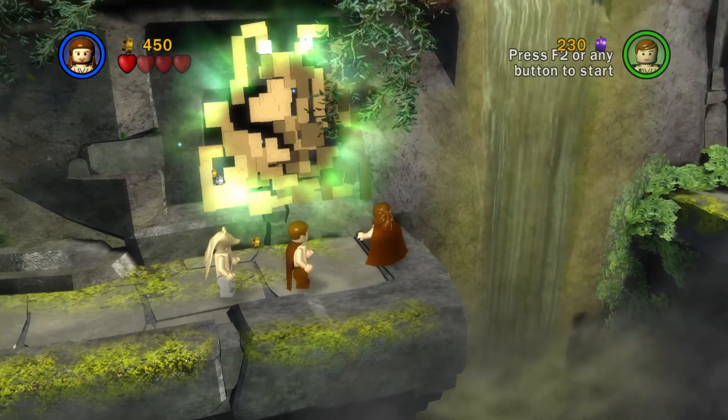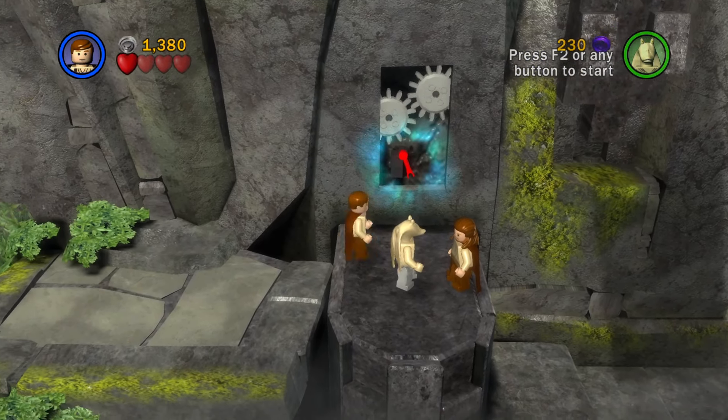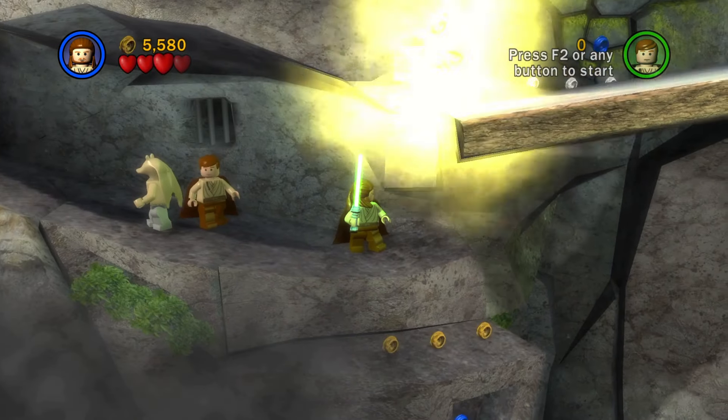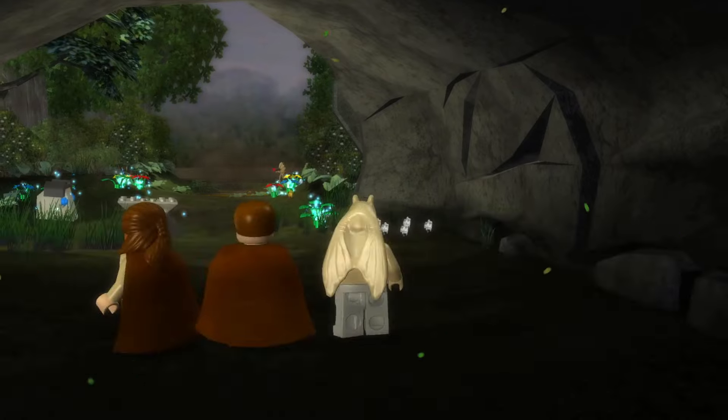The rest of this level is just normal gameplay. Use the force to make this platform, use the force on this red lever, and also on this platform. Use the force on this object, collapsing the ramp, walk through the murky water, this door, and to the Gungan waters.